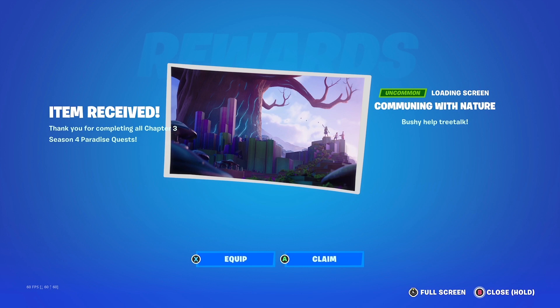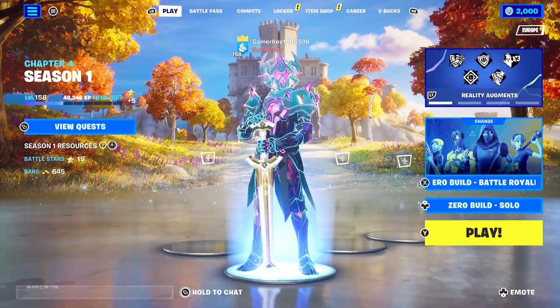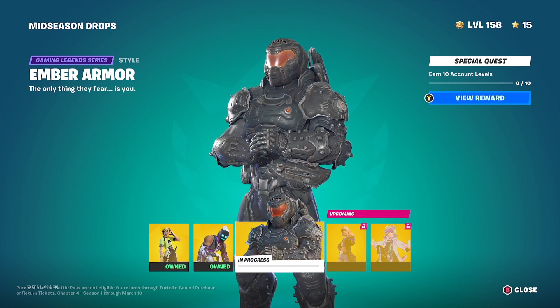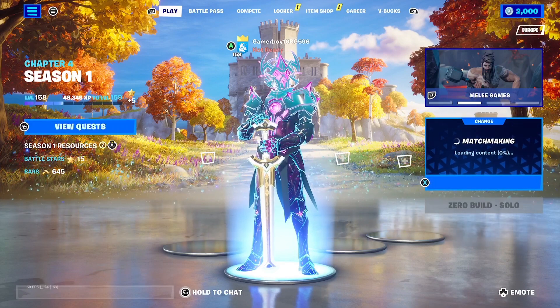Welcome back everyone to the latest Fortnite update. There's a lot to check out because today is actually the first big update of 2023. If you completed the Chapter 3 Season 4 Paradise quest, you get a loading screen of the reality tree — it's pretty cool, kind of like the Chapter 1 goodbye one. Rest in peace Chapter 3 map. Also, the new mid-season drop is here: get 10 account levels and you can earn the Ember Armor Doom skin.